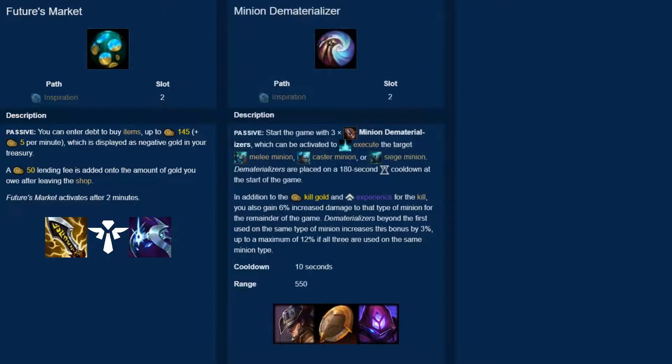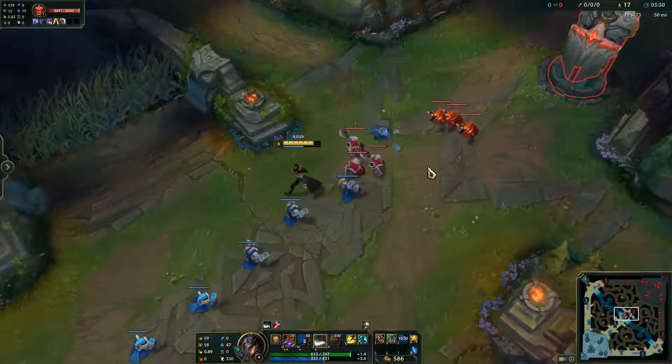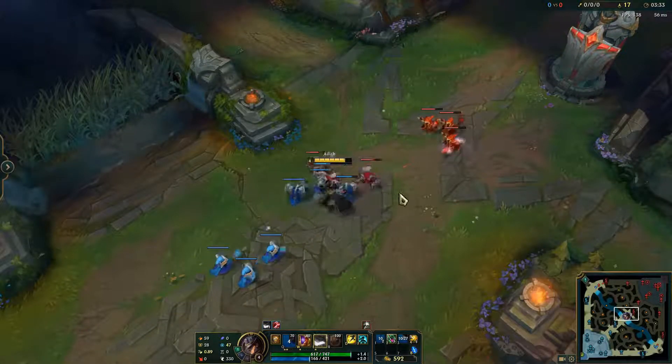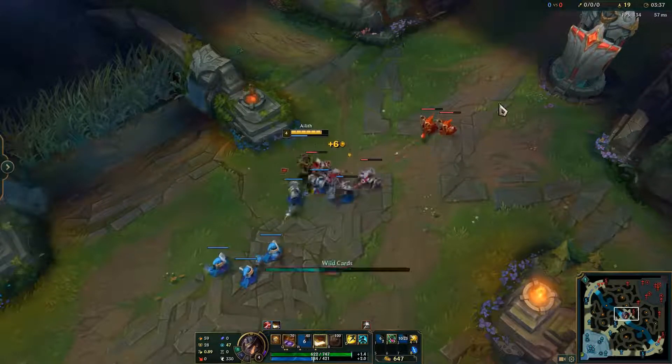The next rune is Minion Dematerializer. Start the game with 3 Minion Dematerializers that kill and absorb lane minions after a short delay. Absorbing a minion increases your damage by 6% against that type of minion permanently, but further uses on the same type of minion only give a 3% boost. Minion Dematerializer starts the game on a 3 minute cooldown. This is another niche rune for champions where wave management is very important. Minion Dematerializer can help you set up a slow push in the early game and help you instantly clear waves in the mid game.